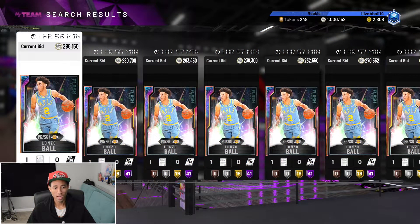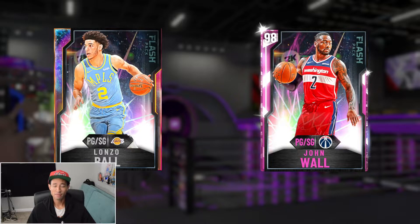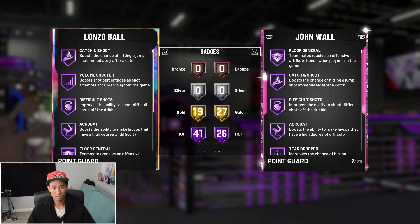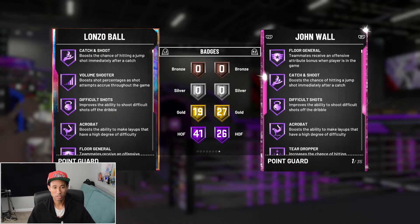Looking at this Galaxy Opal Lonzo Ball — right now he's sitting at around 300,000 MT. Pretty nice card. His diamond was really solid as well. I did have the diamond Lonzo Ball on the No Money Spent Squad but didn't end up selling him because I wasn't a fan of his release. With how good his diamond was, I'm sure this Galaxy Opal is really good too. He's a 6'6" point guard with really good size at that position and 41 Hall of Fame badges.